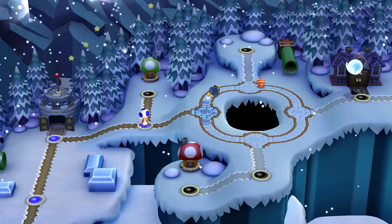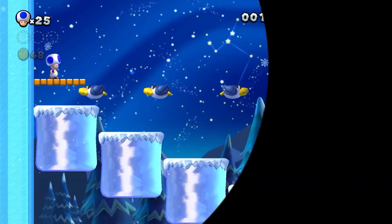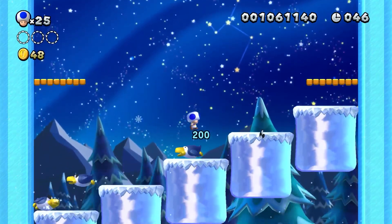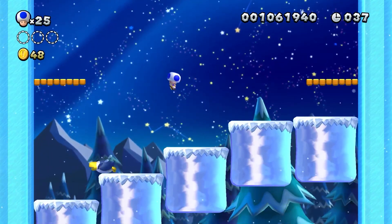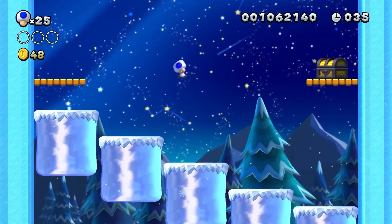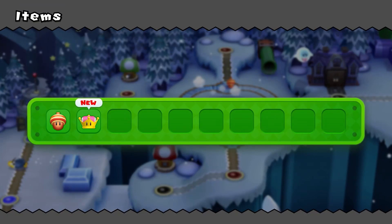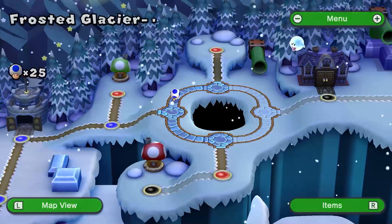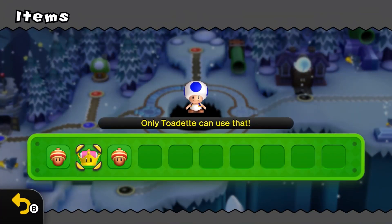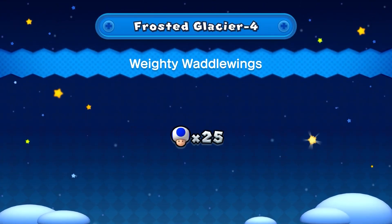Alright, next up what we'll try and do, once we get the time, is — I wanted to go for the acorn, not the... because this one's gonna be quite tricky. Why do we get a crown? That is unusable by the character I'm not. Oh well. Only Toadette can use this — I'm not gonna use Toadette, Toadette's the easy character. Either way, Frosty Glacier 4 Weighty Water Wings is the next level. Here we go.